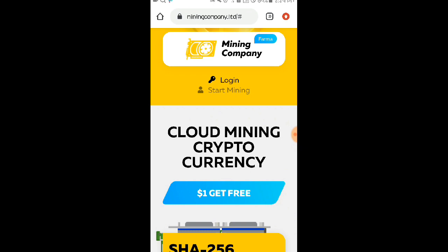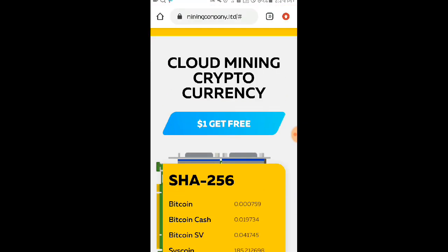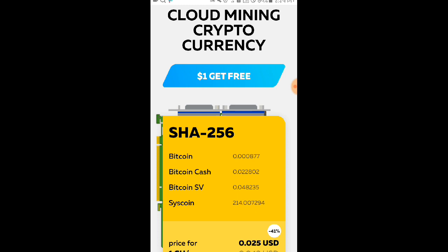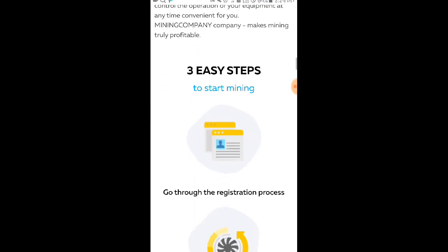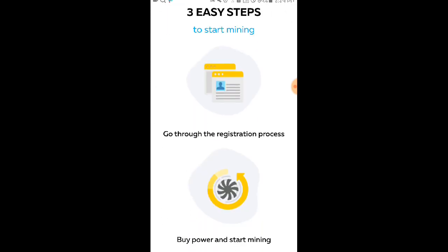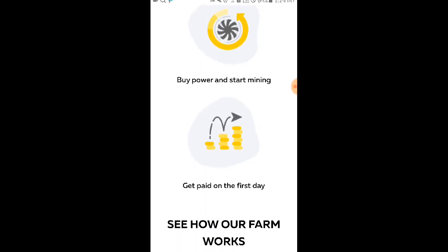Bago ko ituro kung paano kayo gagawa ng account dito, ipapakita ko muna yung nasa kanilang homepage. As you can see, nakalagay dito na 'Cloud Mining Cryptocurrency' at '$1 get free' — so kapag nag-sign up po tayo, may makukuha tayong $1 for free. Ito rin po yung kanilang mga plans. Meron din silang 'Three Easy Steps to Start Mining': go through the registration process, buy power and start mining, at get paid on the first day.